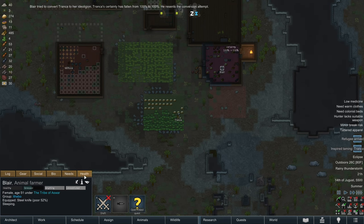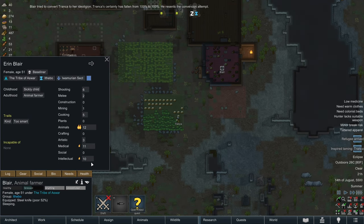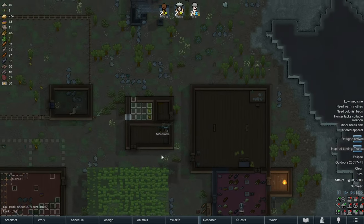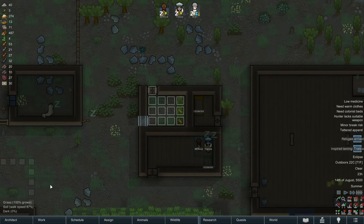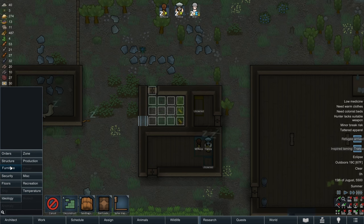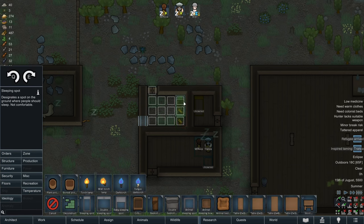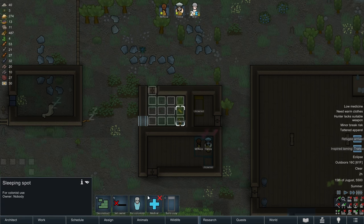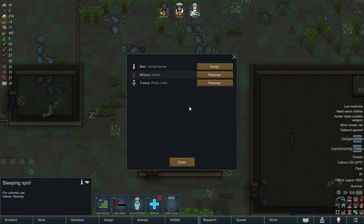What's her social skill like? Terrible. Okay — I was going to say we could also use someone with a decent social skill for recruitment purposes, but she's not going to be that person. That's fine — you can't expect her to do everything. I'm going to put a sleeping spot down for her here.